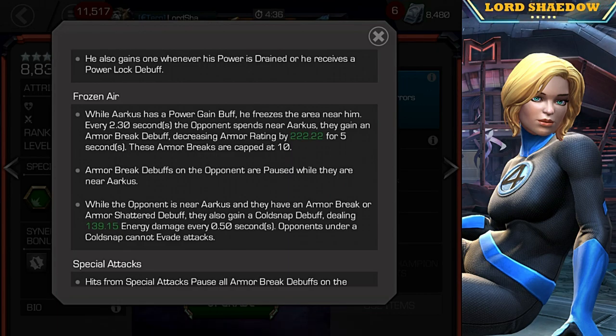Now the Frozen Air mechanic is a lot of fun, especially for someone like me who likes to play aggressively. While he has a power gain buff, he freezes the air near him. Every 2.3 seconds the opponent spends near Arcus, they gain an Armor Break debuff decreasing armor rating by 222 for 5 seconds. These Armor Breaks are capped at 10. Armor Break debuffs on the opponent are paused when they are near Arcus, so if you stay close to him, they're not going anywhere — you're going to stay armor broken.